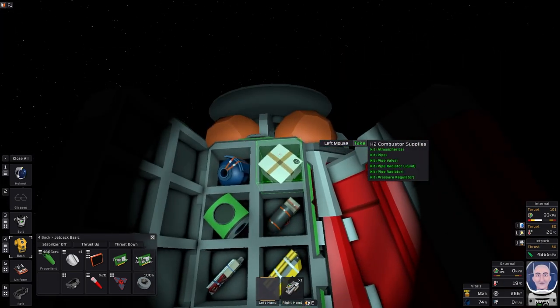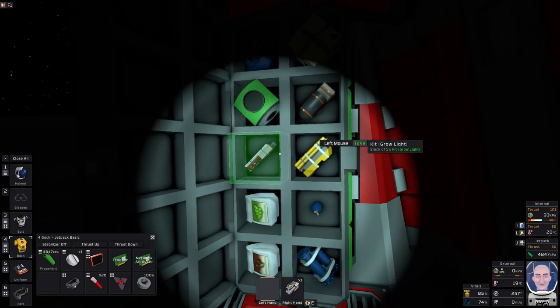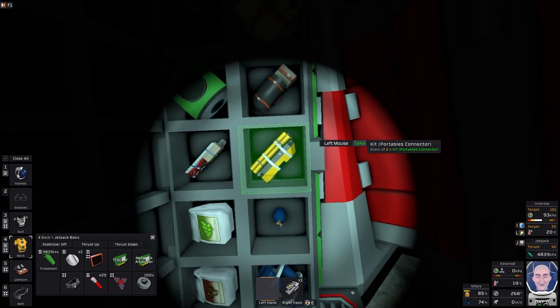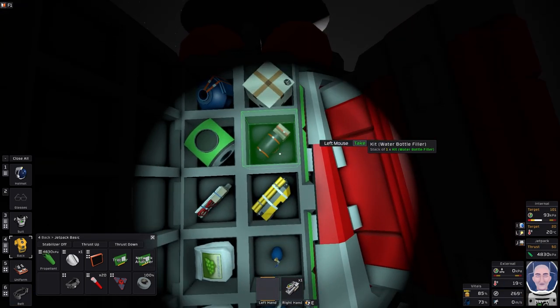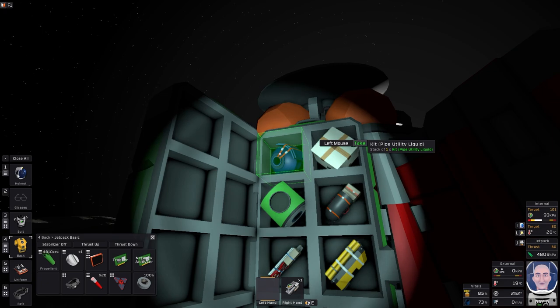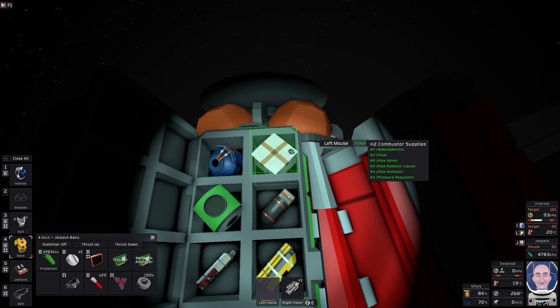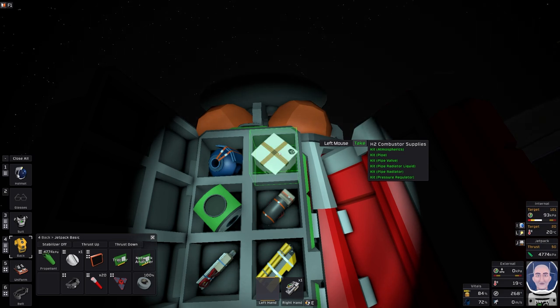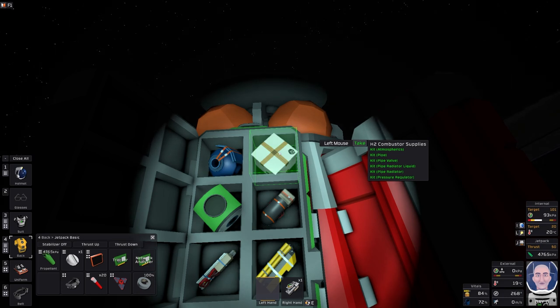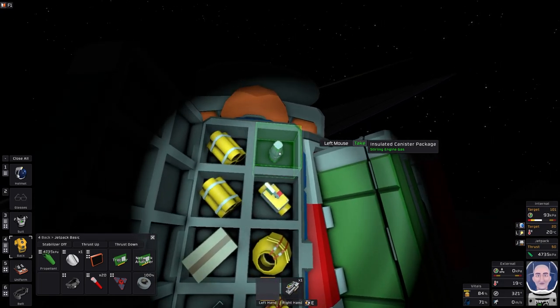They've condensed things a bit: you've got a couple of seed packets, a water canister, water pipes, a grow light, a tank connector, a water filling station, and five hydroponics trays — previously you'd have a portable hydroponics setup. There's a utility kit for connecting the water system, an atmospherics unit you can use for heating, cooling, or as a filtration system, an electrolyzer, pipes, pipe valves, radiators — both liquid and gas — pressure regulators, and a Stirling engine. Pretty much everything you need to get a base started.